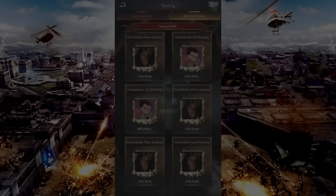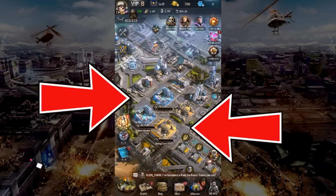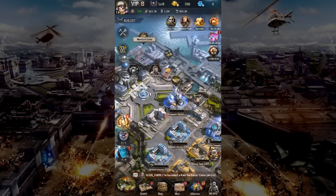Early game, you will need to stay very active to make sure you are continuously recruiting troops. You will have two camps, two factories and one workshop to recruit your troops. Continuously ensure they're always actively recruiting troops.